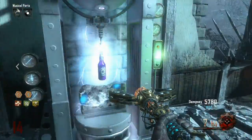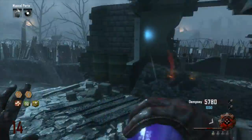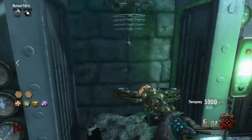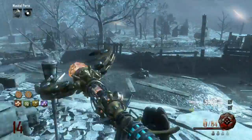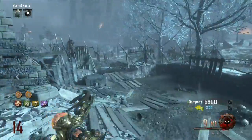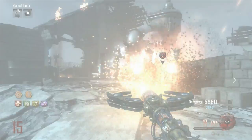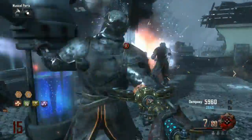Hey guys, Piff here, and I'm going to show you how to get more than four perks. As you can see, I'm buying my fourth perk out of the Perk-a-Cola machine. Once you have four perks, you cannot buy any more — that's the limit. This is the only way I know to get more than four perks. I think you can get as many as you want, but it does come down to luck.